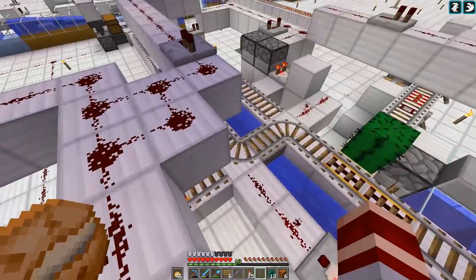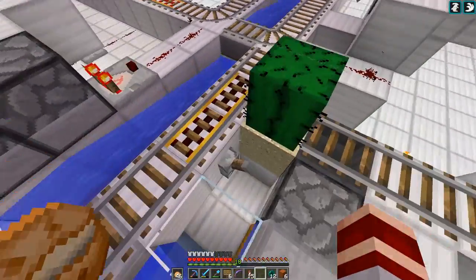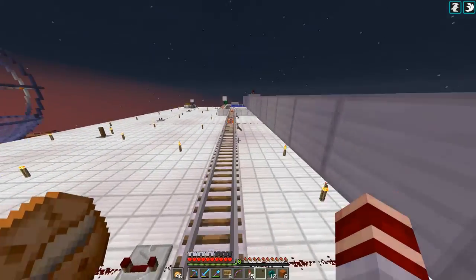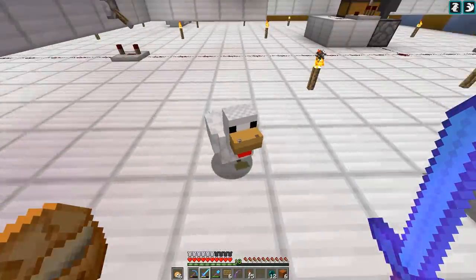It'll drive down here, hit the detector rail which is going to trigger the track randomizer. There's a three-quarters chance it's going to go to one of these six drop spots and a one-quarter chance it loops back around. Let's get this thing a try - we got him! Go chicken go! Oh he's looping, he's looping. My rail wasn't powered, crap - power the rail, why are you off?